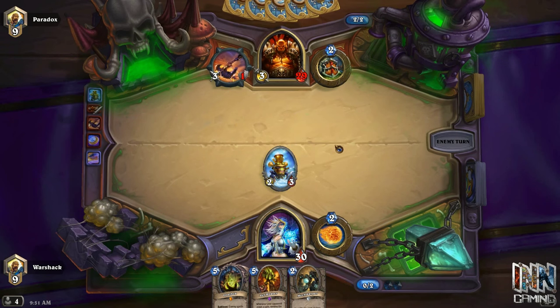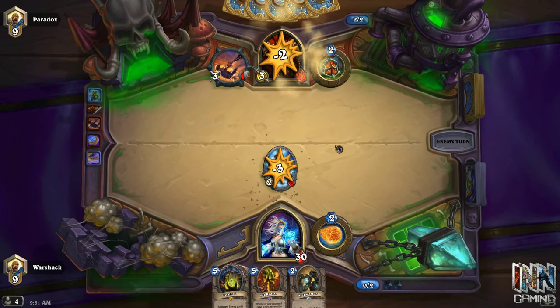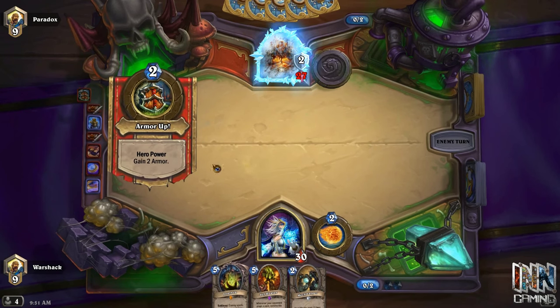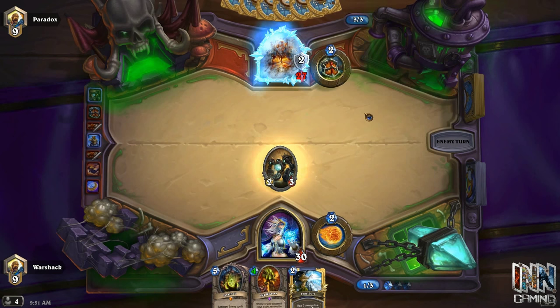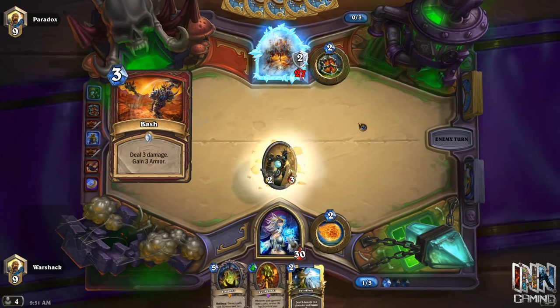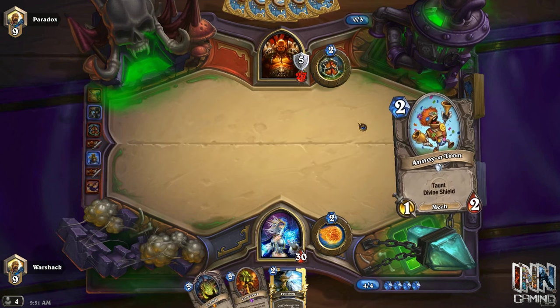You should pay attention to the mulligan in every game, not just against the warrior. That's just the example I used because of how much Grim Patron and Control Warrior we're seeing. Another example: if you're going against a druid and he keeps two or three cards, you can probably expect a Wild Growth, a Darnassus Aspirant, or maybe an Innervate. Just keep in mind what your opponent is keeping in their hand — that'll give you a good idea of what's coming in the next couple turns, even if you don't know exactly what those cards are.